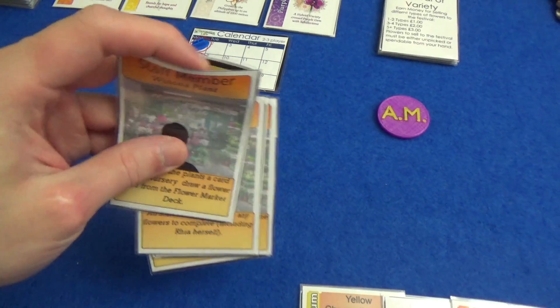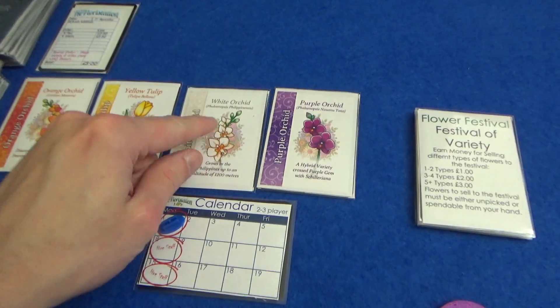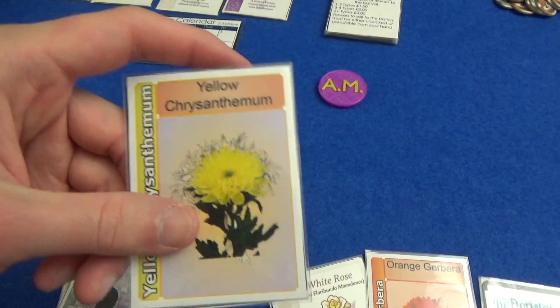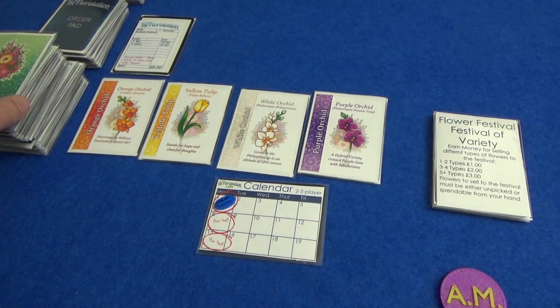As always, it's prototype components — hopefully the glare won't be too much with the sleeves and things. The art is representative of what it will be. So when you see things like this, it's more prototype, but you get the idea of what it's going to be like; it'll be on the campaign page.